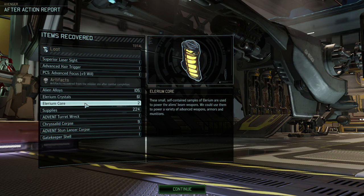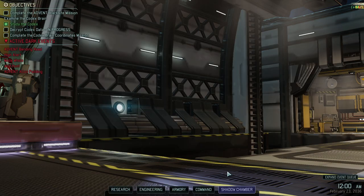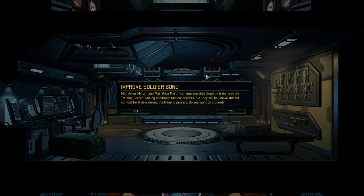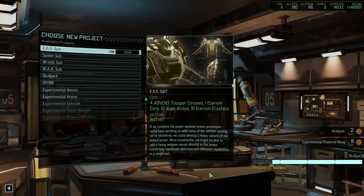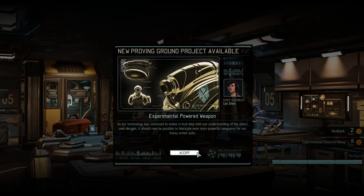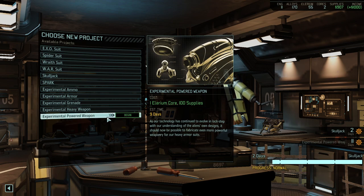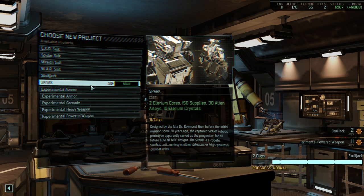Wait — two Elerium cores! That's fantastic. The more important part is Elerium crystals here, and some supplies — fantastic. Let's do some bond training. We had a Warsuit, so that's available. We already have an improved experimental weapon. We could use some more ammunition for Trailing Rounds — it would be a bit of a gamble. We do have two cores, that's more than I was hoping for.